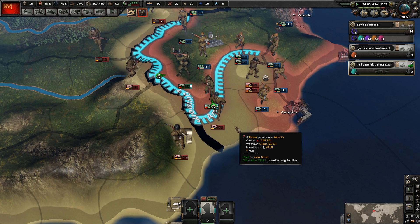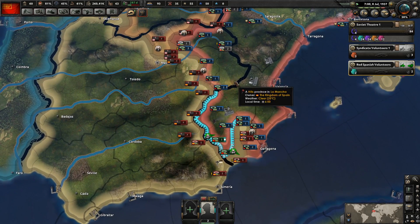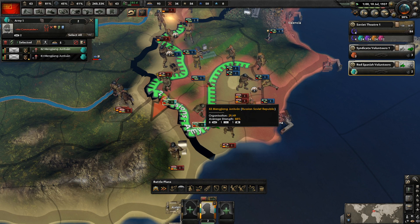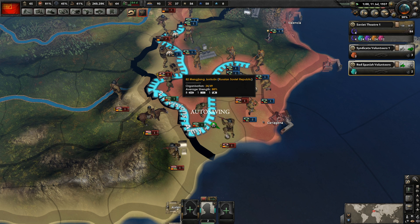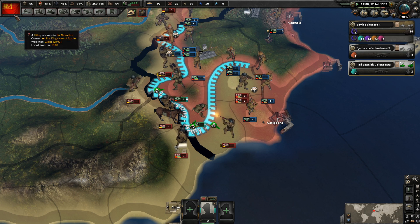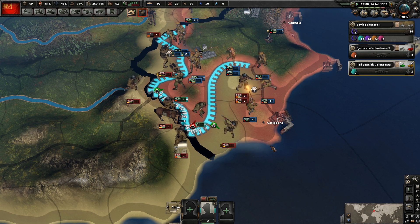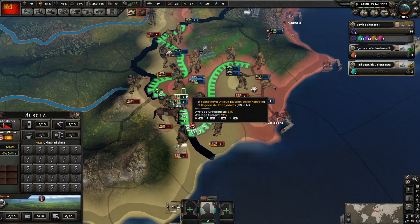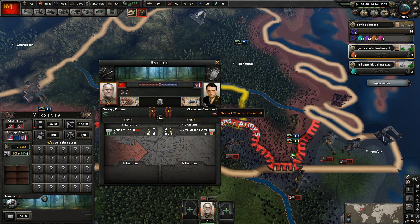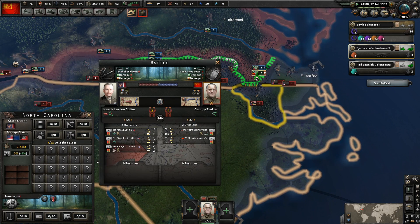Once you're done attacking us, we're going to immediately counter-attack and surround these two infantry divisions. We also got a mountaineering division here which is nice. Leningrad is still a little bit too close to the front lines — I'm a little worried about that. You guys are still looking pretty good — wait, you're actually Silver Legion divisions.